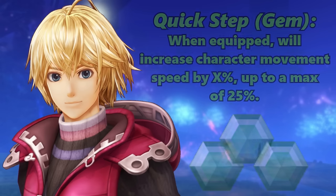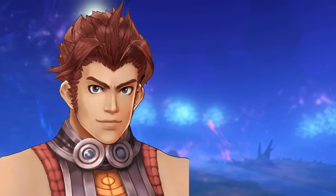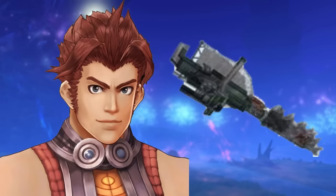We should discuss the equipment we're using a little bit as well. On Shulk we've got as much Quickstep as we can fit. This gem increases his running speed both inside and out of combat, and as we have to walk from place to place, this is incredibly valuable.